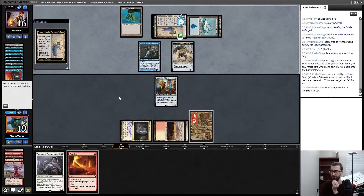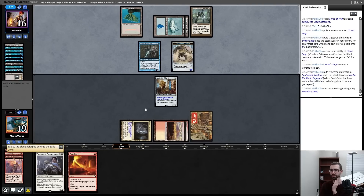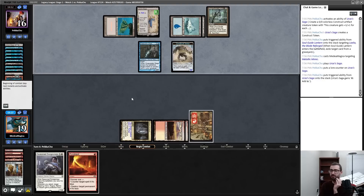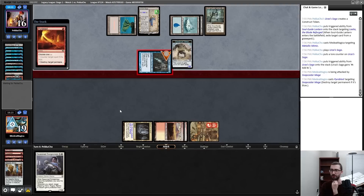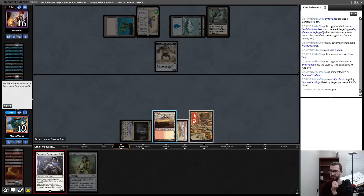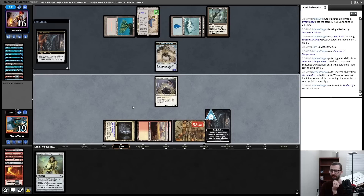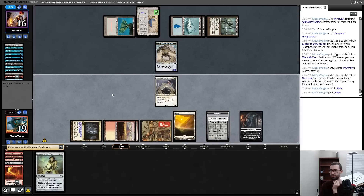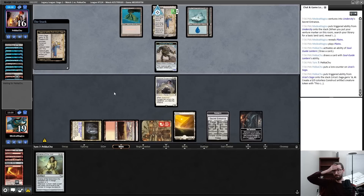That's counterable — yep, that's fine. I let that go and don't attack here, just leave this body back. Get your construct. Lantern is fine. I just had to play around Dress Down into Dreadnought because I can't otherwise beat it. That was a very brutal sequence of cards and I'm super punished for not going for it.